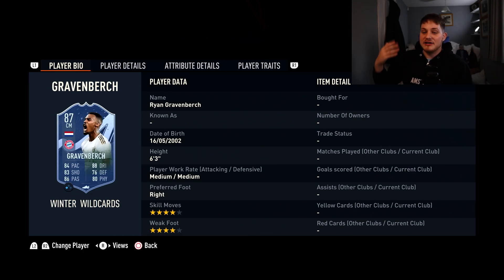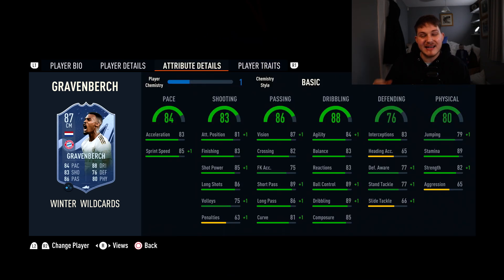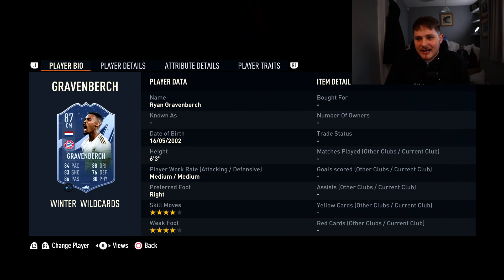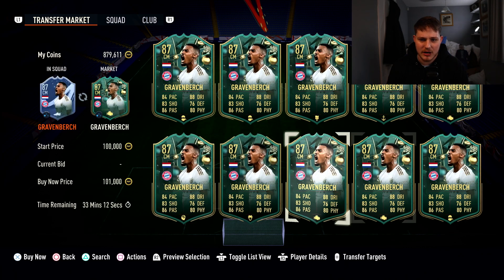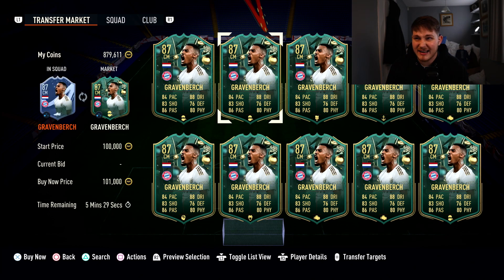Next we've got Ryan Gravenberch — 4-star skill, 4-star weak foot, 6'3", and he's going to feel a little bit gangly in game, which we love to see. He's got the Outside of the Foot Shot trait as well. 89 stamina is a little low for a central midfielder, but 82 strength is really nice. He's got 83 interceptions, 77 defensive awareness and standing tackle — he's competent at winning the ball. Where he really excels is going forward: 89 dribbling, 89 ball control, 84 agility, 83 balance, 89 short pass, 87 vision, 86 long shots, 83 finishing, 85 shot power, and 84 pace. He gets a perfect link to Matthias De Ligt as well. He's about 100,000 coins — a fantastic card and you rarely see him getting played.